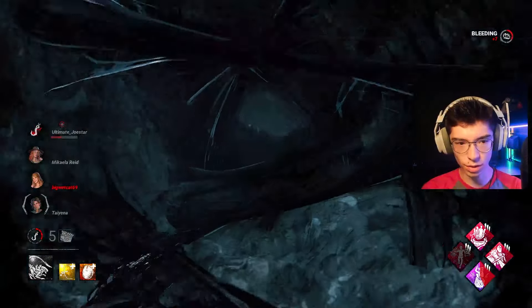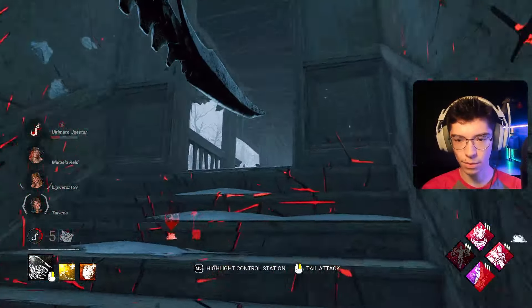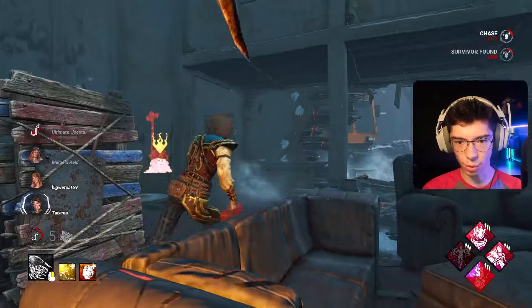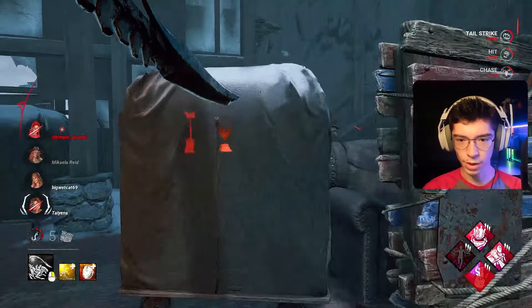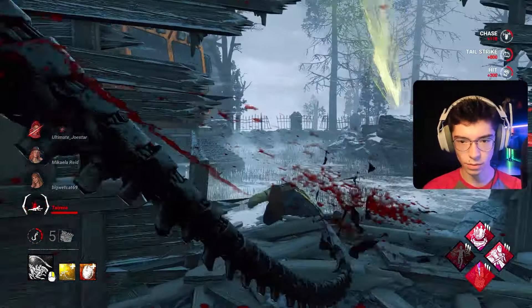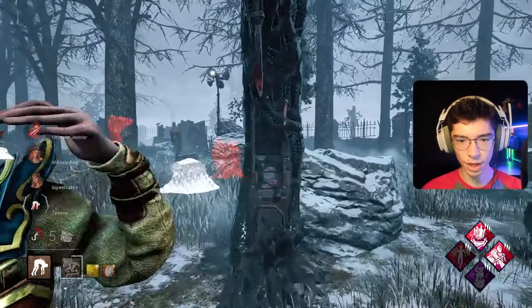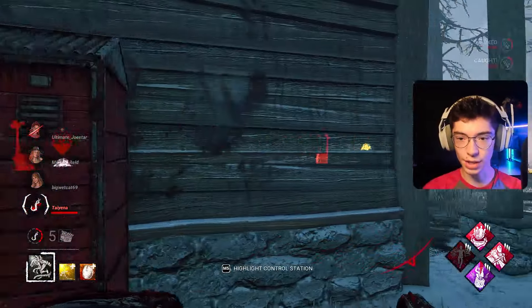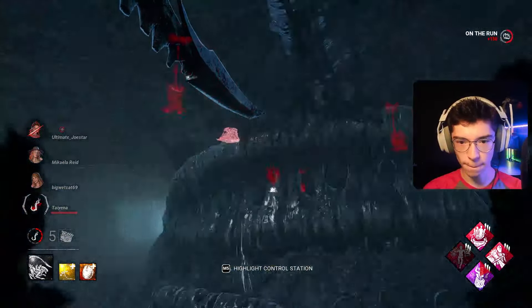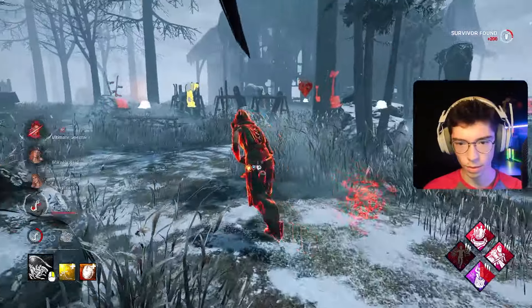We got Kate over here — happy to take that hit. Notice the stagger if you miss a shot. With Alien's tail it's important to guarantee you can hit the shot before you swing. Because the survivor can make a decent distance on you — a chase that should have lasted 15 seconds can last a lot longer. At five hooks, five gens still — which is insane. Let's go up to the hilltop gen and ambush whoever's standing there.